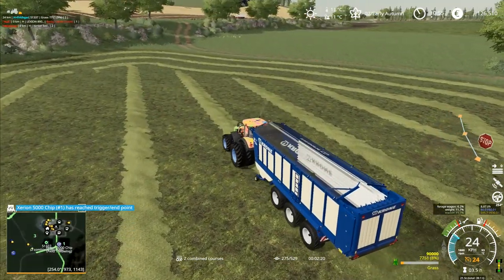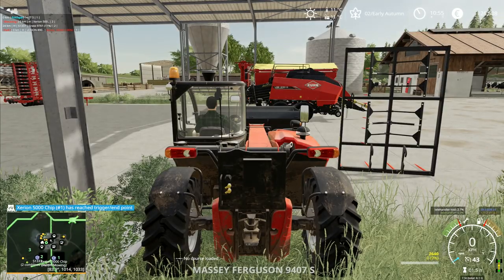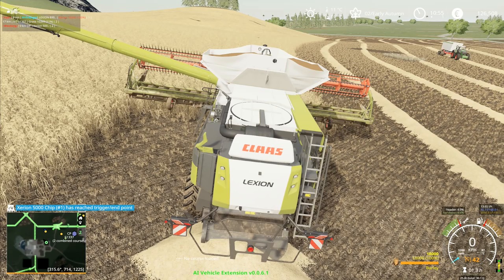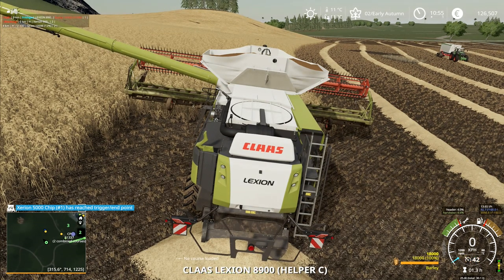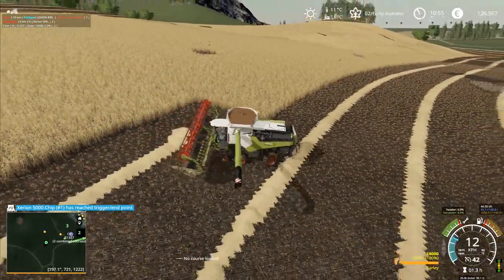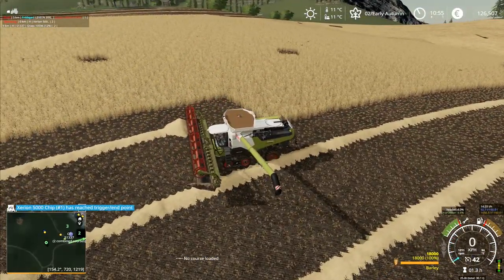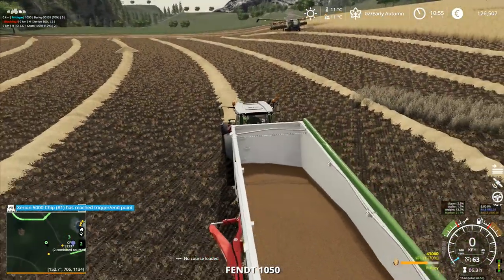Somebody said it will actually go along, straighten up, reverse, and get itself into position. So it's now reversing back down to the beginning of that run. Every other run does seem to be about right. Away it goes. Let me go back over to the other tractor — I'll take it off hired help for a minute, swing it around, leave it there, turn off the beacon.